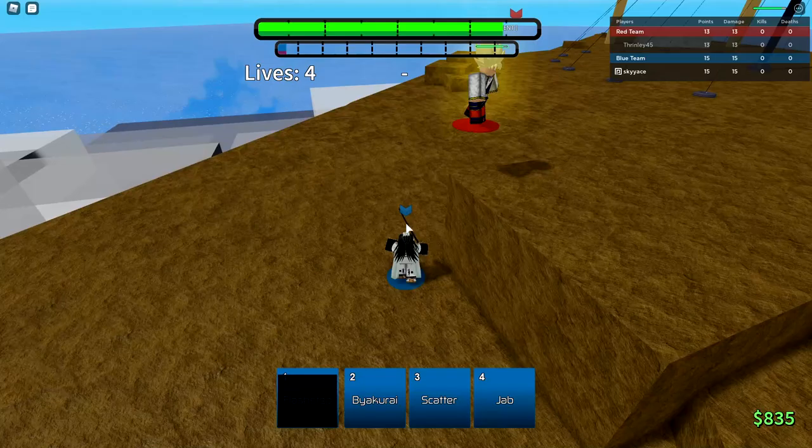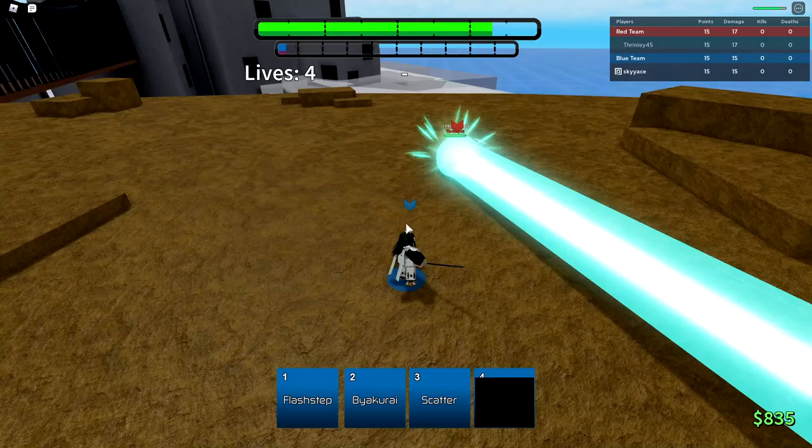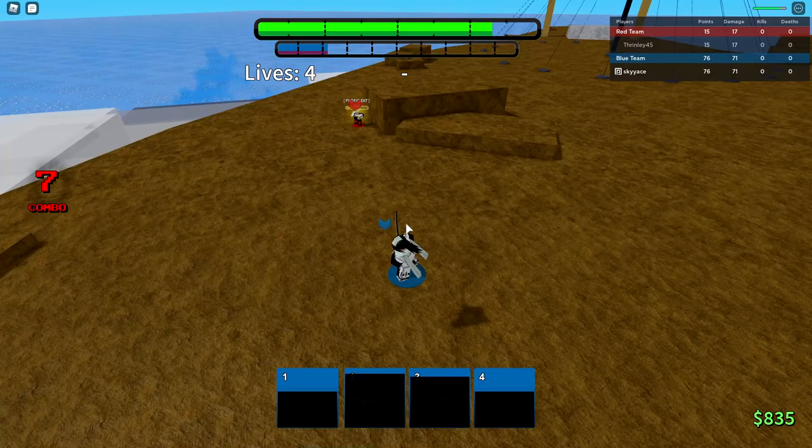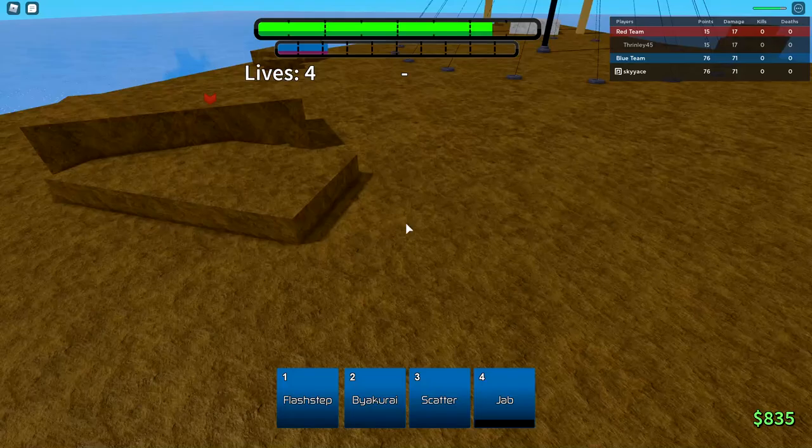I can't land an M1 combo on this guy — he's running a lot. My jab just got wasted. I shouldn't have wasted it there. He's in this. Scatter, and then use Byakurai — that just flows perfectly. That's what I was talking about when I said Byakuya's combos flow perfectly. You can also use Byakurai while in an air combo. That works as well, but I'd rather just go for the Scatter into Byakurai.